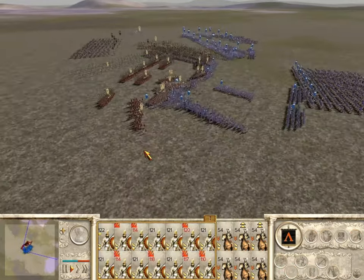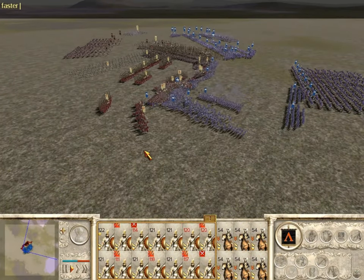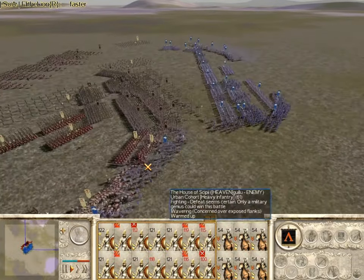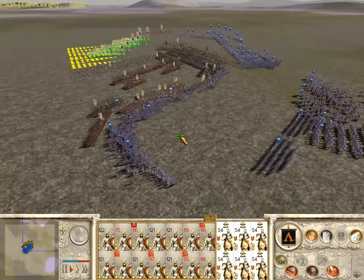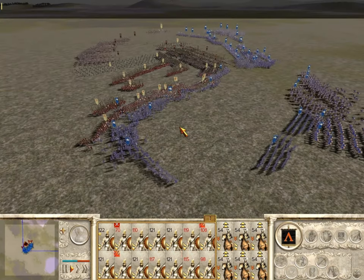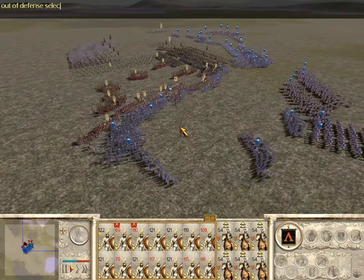I'm going to be using my 14 gold gold royal pikes and 6 gold gold two-chevron army — two-chevron companion cav — because I really want this extra nine charge bonus these companion cavs have. It's really important to bring some cav when going Macedon and Greece, since Greece doesn't have any cav whatsoever.